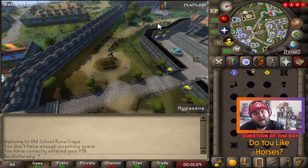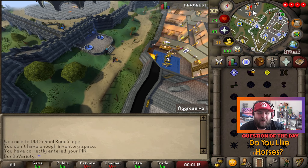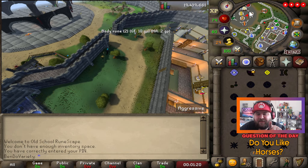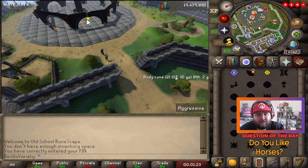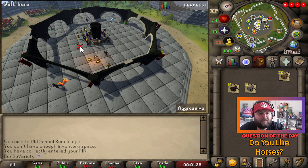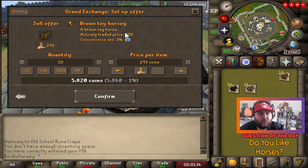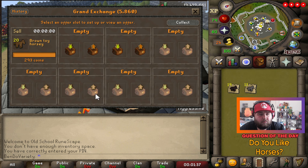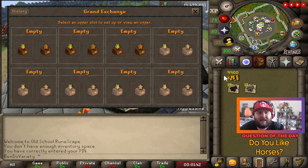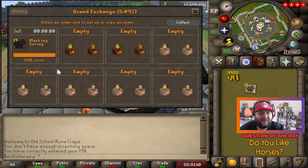This is just such a weird method too, because until recently I didn't know these items existed. It's kind of wild. They have a buy limit of 150, which makes sense — why would you need more than one unless they're reusable? I think they are. So what we're going to do is put these in at the average GE price, which right now is 500 GP. And just like that — boom — they sold. We've already made profit. This is ridiculous.